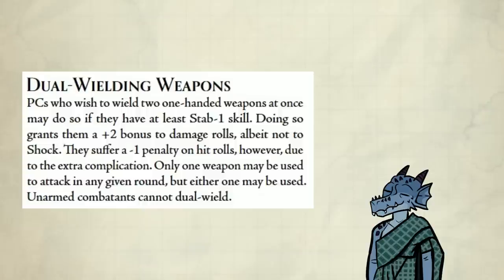Dual wielding weapons: you need at least Stab 1 skill in order to do this. It gives you a plus 2 bonus to damage rolls with no extra shock, but you get a minus 1 penalty on attacks.